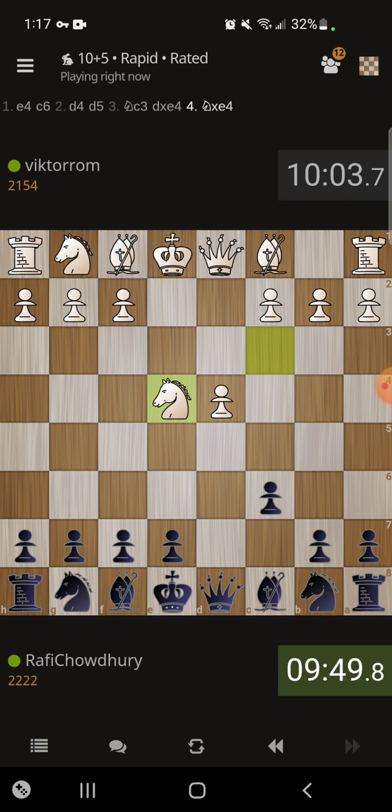Here there are a couple of moves. Bishop f5 is one — I believe that's the main line — after which usually follows knight g3, bishop g6, h4, h6, knight f3, knight d7, h5, etc.